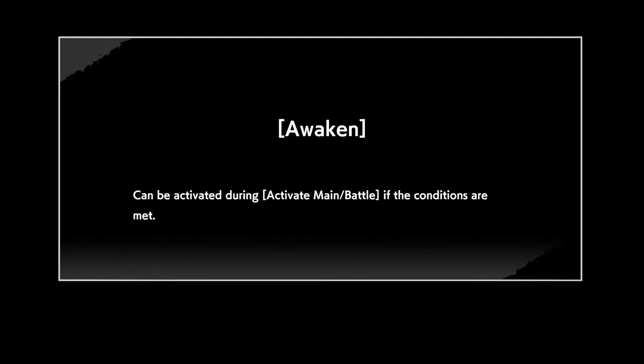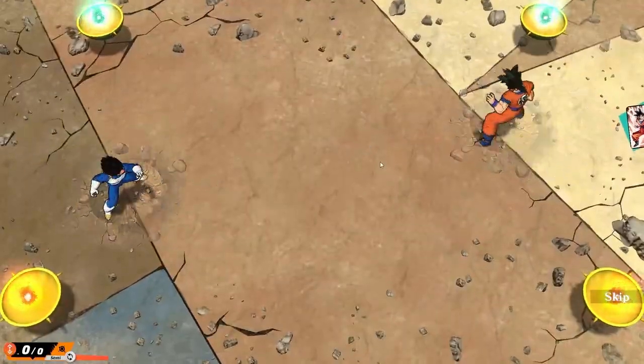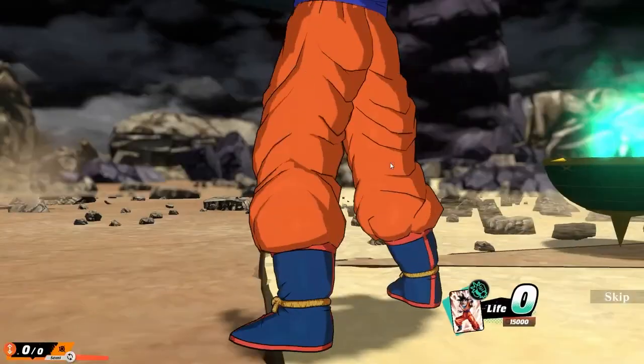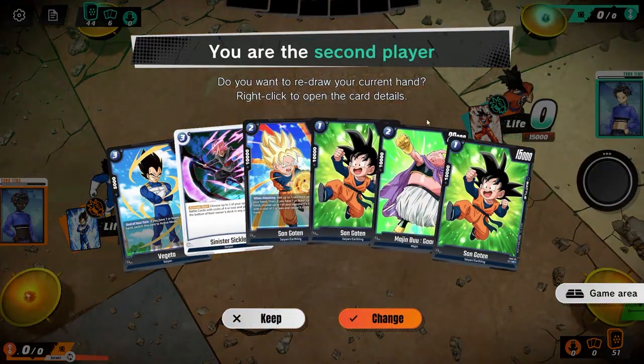We found our first opponent for the stream — a Goku player, which means red. Unlike Dragon Ball Masters where you could mulligan any number of cards, in Fusion World you have to shuffle back your entire hand at once. I'm going second, and players going second now have this thing called an energy marker — you get one extra energy at the start of your turn, but that extra energy can only be used once during the entire game.